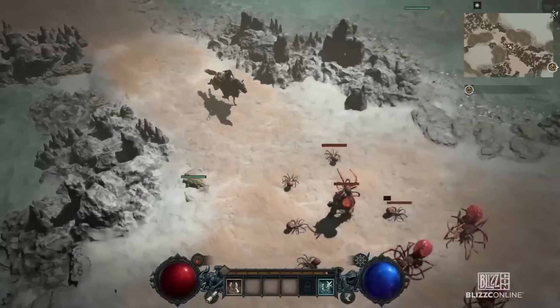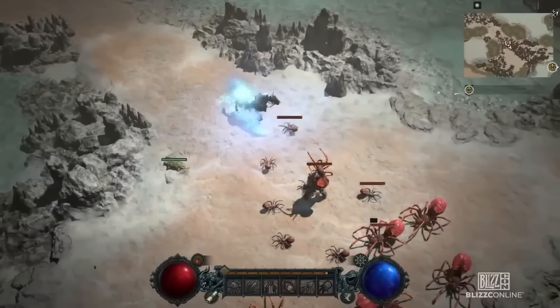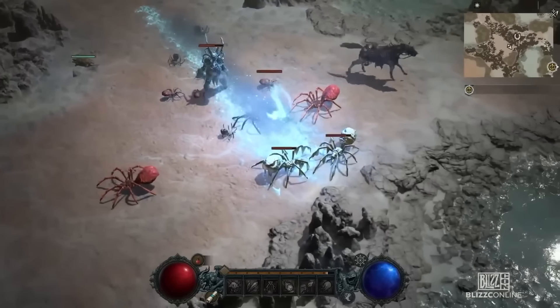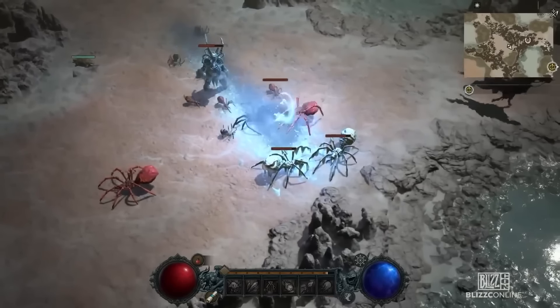Now, if you get hit by an enemy, you'll be immediately dismounted and won't be able to perform the dismount attack. So make sure not to get too close to enemies when you see them, so that you can always pull off this attack when dismounting.